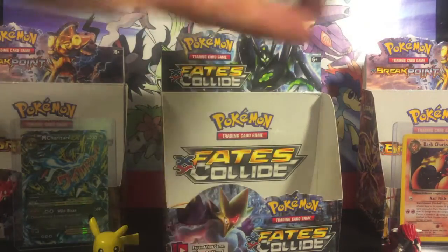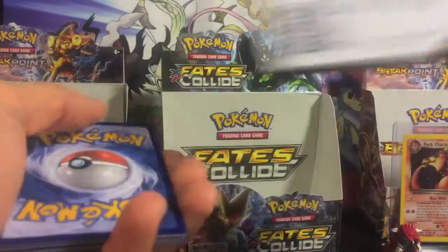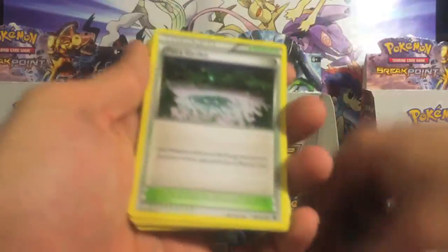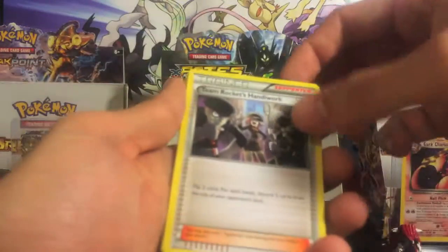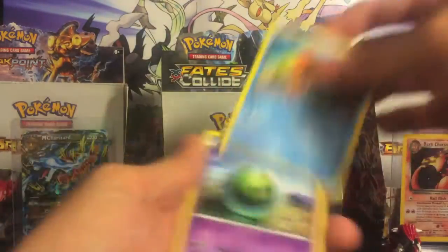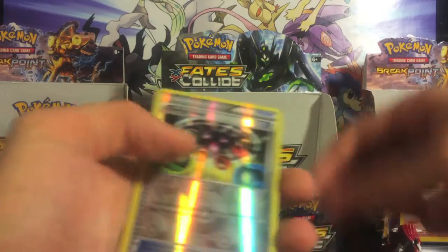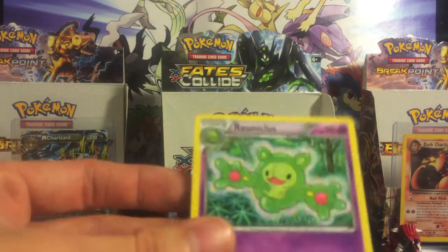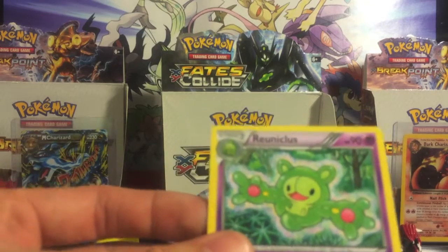Lugia, back from Silver and Gold back in the day. Braxton, Fairy Garden, Team Rocket's Handiwork, Encino, Criolu, Grinical, Slosus, Spoink, reverse energy reset, and a Metamitosis.